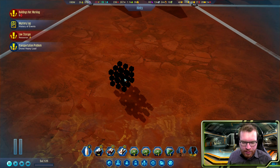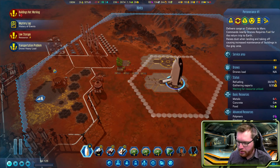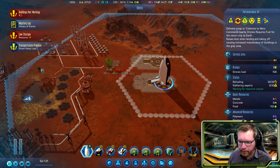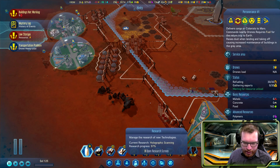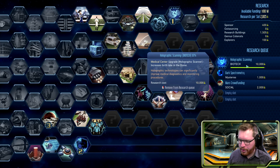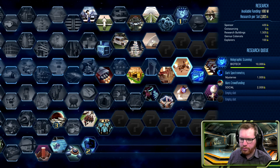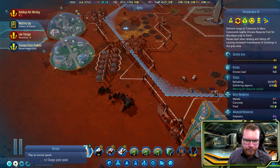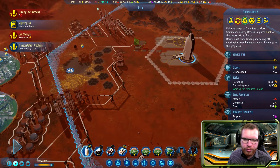Let's get a quick overview of what we're doing here. We have a rocket landed with more people and it's now being emptied of food. If we go into the research, we're about to finish our biometrics and then we're going to begin researching the mysteries, but they're going to be fairly short so we'll be able to complete those real quick.